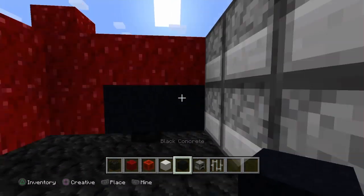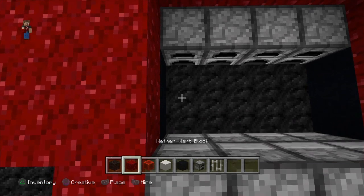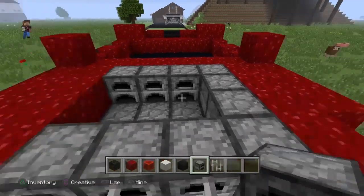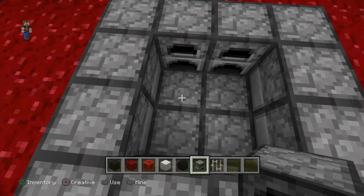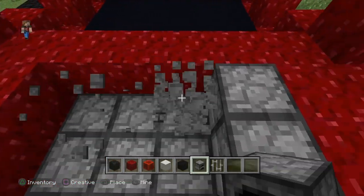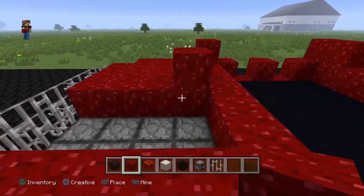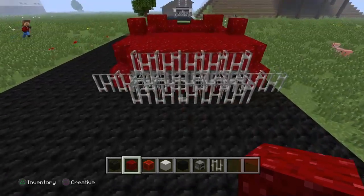I'm just gonna throw that there, throw that there - toss a couple furnaces up in here. Actually we're gonna do this a little bit different. I'm gonna see what this would look like if I just do red so I don't have to do anything fancy to the hood. Again, I apologize for taking a very long time on this build. To me, that looks ugly.